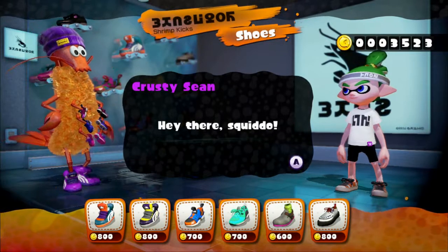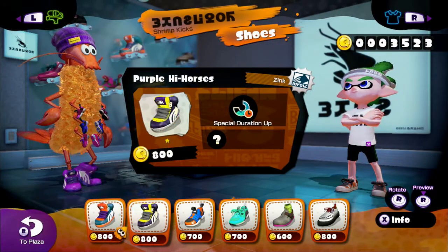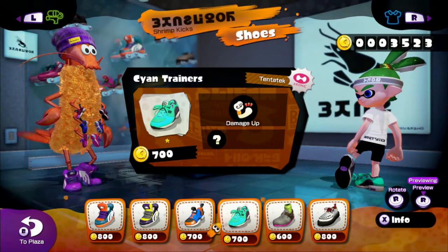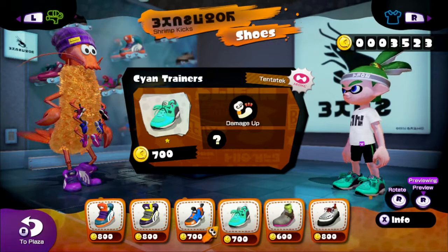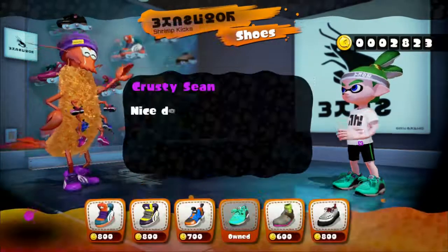Let's pay Crusty Sean a visit first. I might just start every new day's video off with this. Hey there Squiddo. Right, so what shoes have we got? Zombie high horses. Let's have these tried on. These cyan ones look pretty good. White kicks as well. I'm going to give these cyan trainers a go — some extra damage. I'm going to clip those straight away.